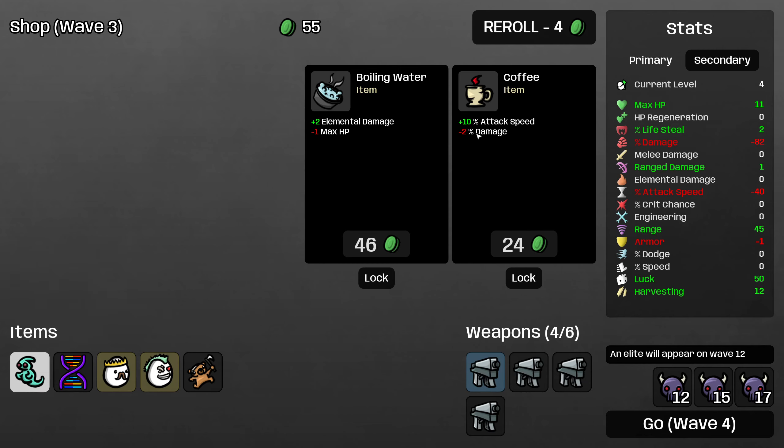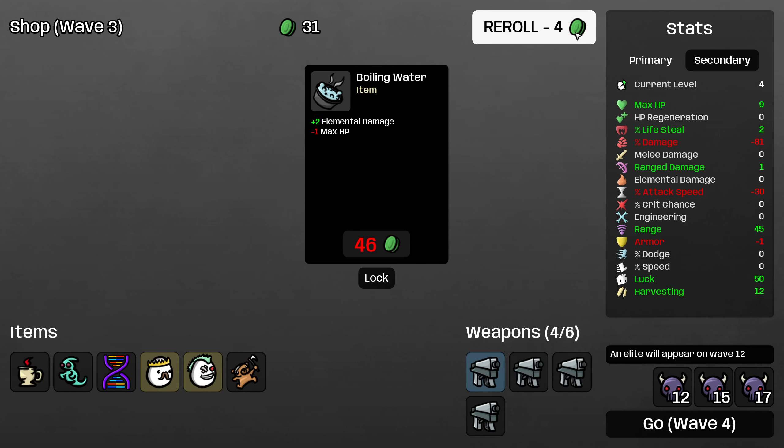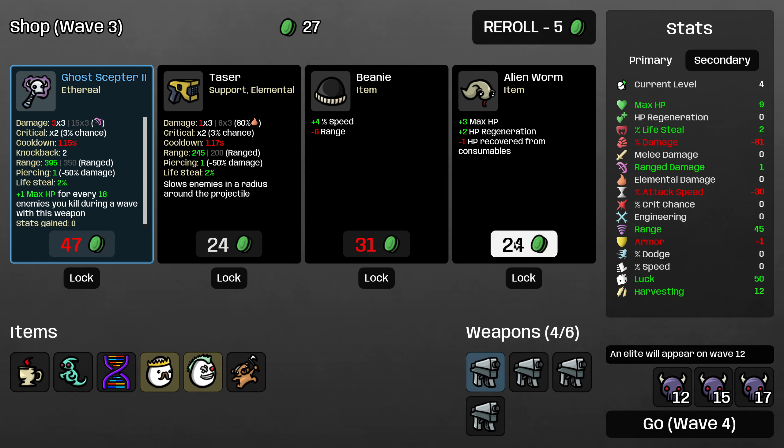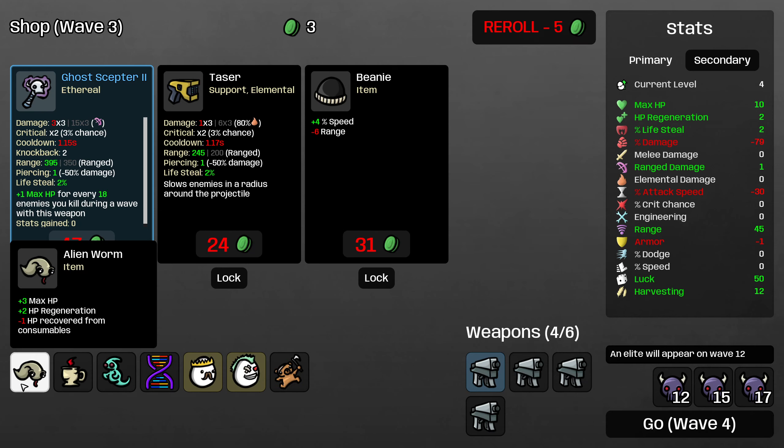The coffee will give me 10 damage and cost me 2, so it's damage positive. Attack speed is very relevant but HP negative. I think going to 9 HP for buying a very efficient item like coffee is pretty good. Do I buy the alien worm? It is HP positive but costs me healing, which is going to be very important. I think the alien worm is worth picking up as well here.